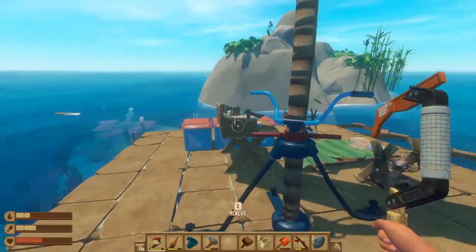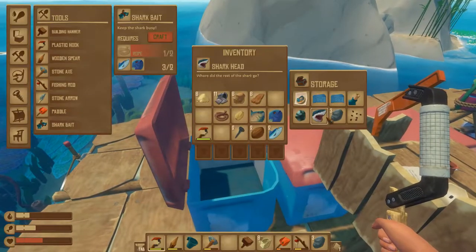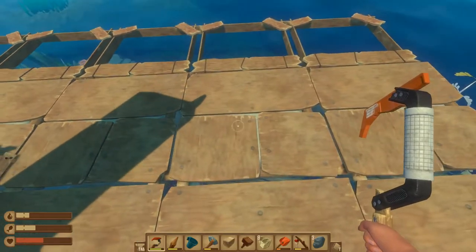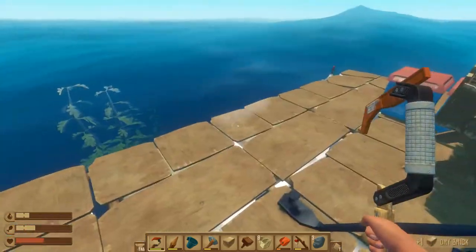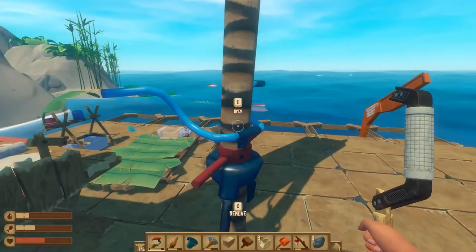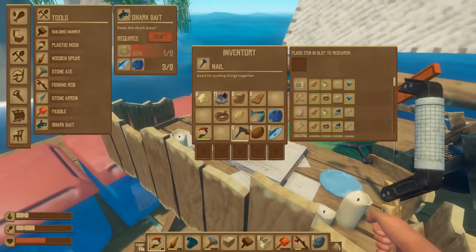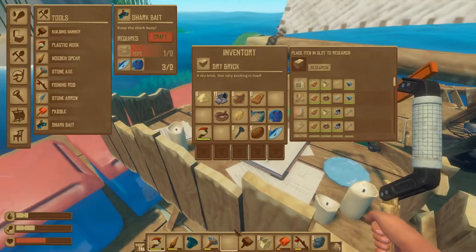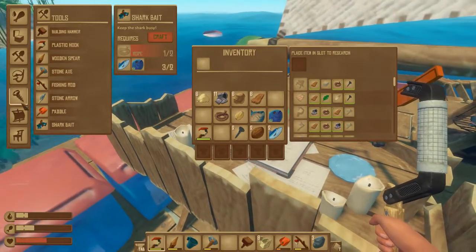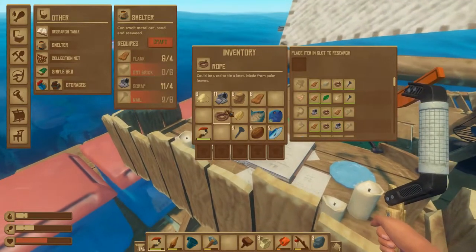I'm back, and so is the shark, but I got six of each so I think I'm okay to go. I do have one metal ore, so we can research that along the way. I got the dry brick — let's pull anchor and move on. That shark's starting to really get on my nerves. Let's research that and see what we actually need — six bricks, perfect.